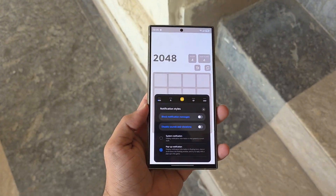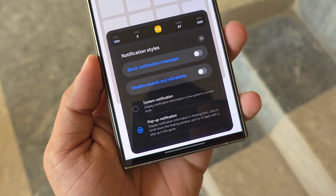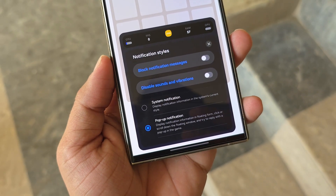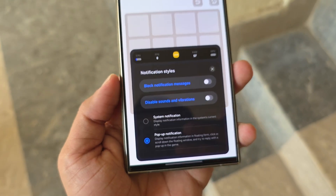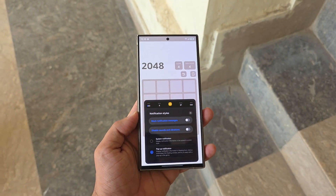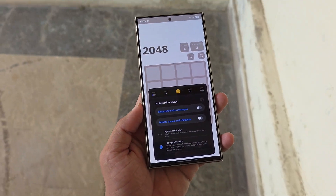The new Antic Interference mode brings better notification blocking. You can choose how notifications appear — system style, pop-up, bubble, or dash. You can also adjust transparency, animation speed, and sound. If you want, you can completely block notifications or mute their sound and vibration while you play.